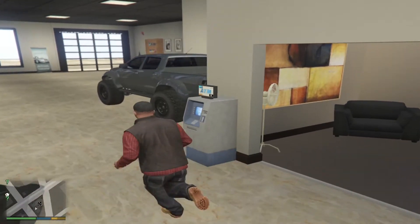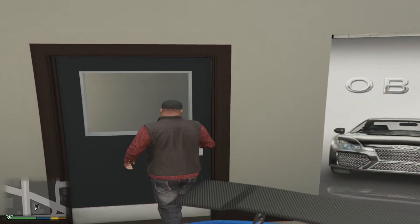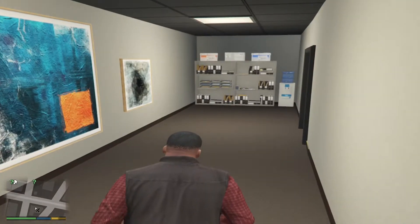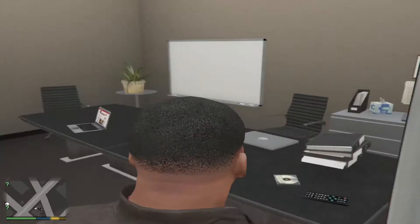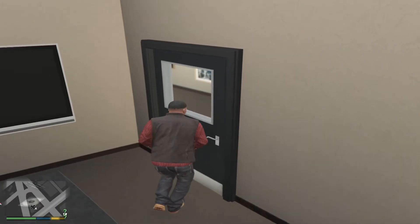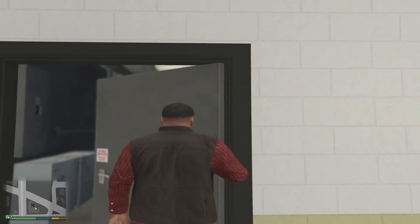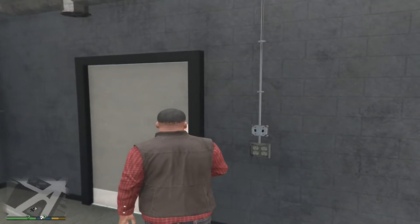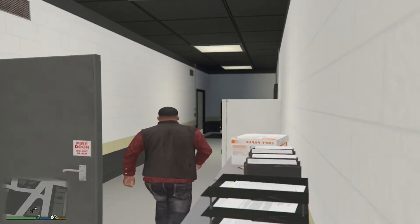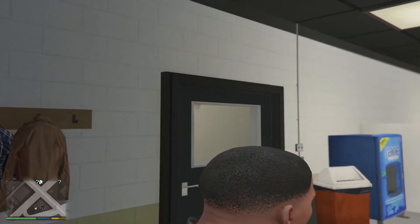Over here there are a lot of rooms too. This one over here looks like a boardroom table. There's a bathroom in here as well. This door is to go outside, and this one over here is also to go outside. And this one over here leads to the front desk.